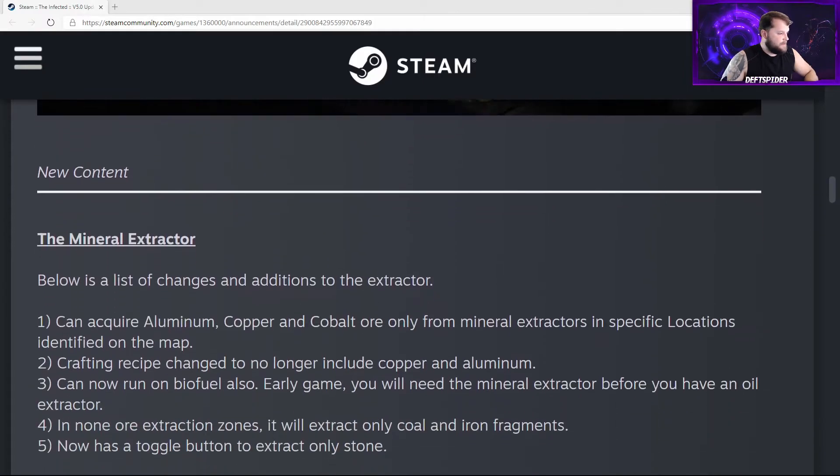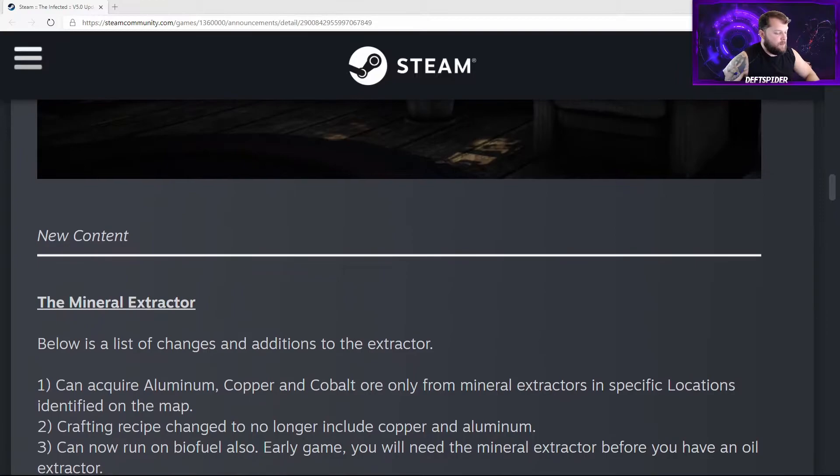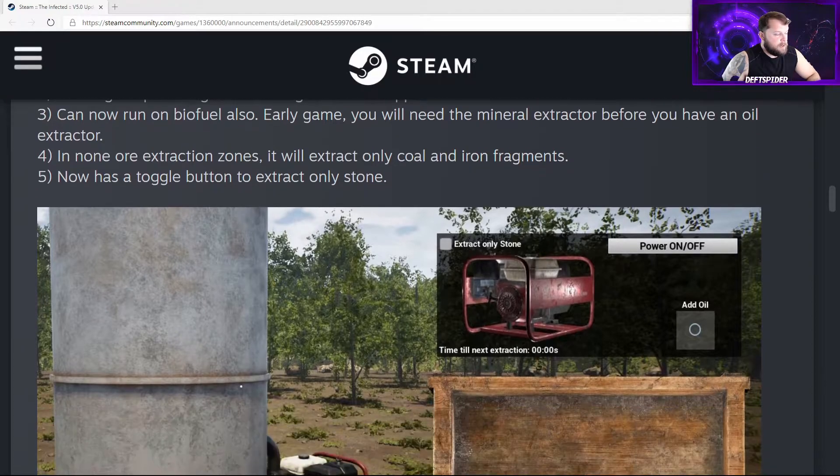He's also teasing curtains, water pipes, radiators, pot stands for plants, chairs, bookshelves, and a desk in the back corner. None of this is mentioned as actually being in the game right now. Next, the mineral extractor changes: you can acquire aluminum, copper, and cobalt ore only from mineral extraction points. The crafting recipe has changed to no longer include copper and aluminum. Extractors can now run on biofuel, which is made from rotten food. If you place one in a zone not designated for specific ores, it will only get coal and iron.